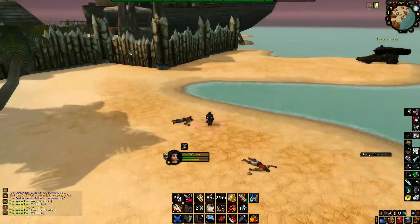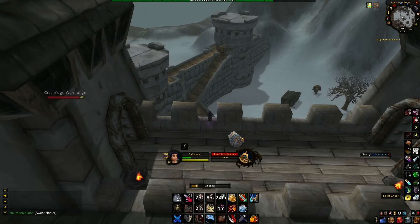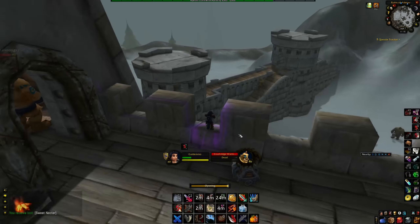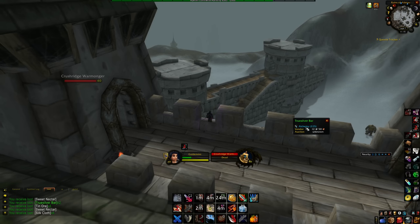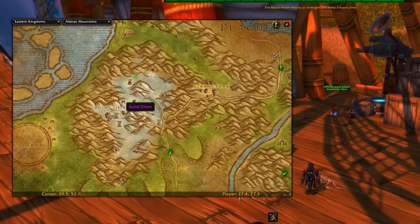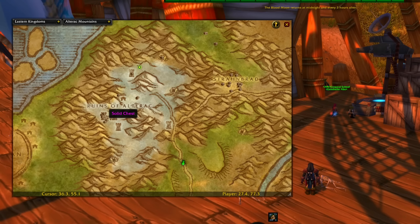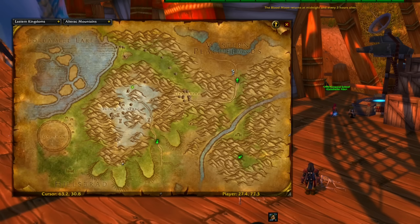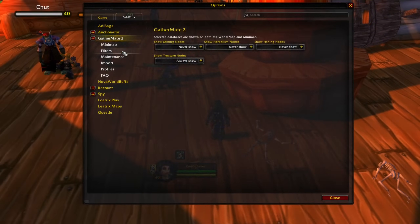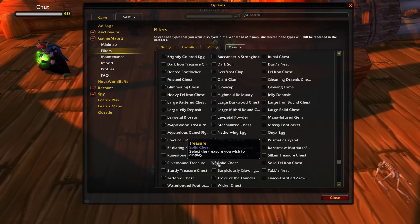When you're farming in the open world, make sure to pay attention to any solid chests. In these you can get many different items and even materials for professions — true silver bars right now sell for more than three gold each on my server. To know the different spawn locations of these chests, I use an add-on called GatherMate 2, which marks the different spawn locations on my map so I can check each one until I find a solid chest. This works for all the different zones.